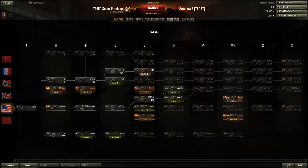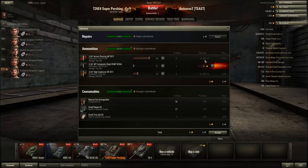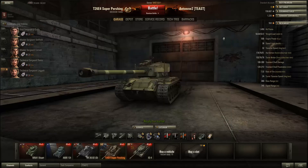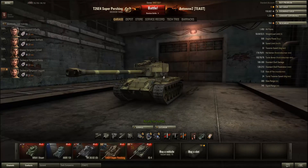First, it's cheaper. Second, you end up making a lot more money than with other tier 8 premiums. The Super Pershing is a medium tank, while most other tier 8 premiums are tank destroyers or heavy tanks. Its shells cost only 255 credits a shot — very cheap for a tier 8. Most other tier 8 premium shells cost around 1,000 credits a shot — quite a difference.